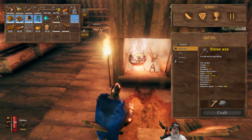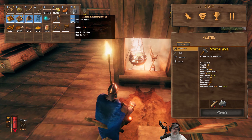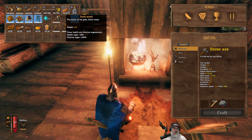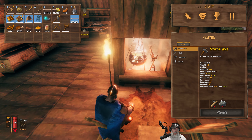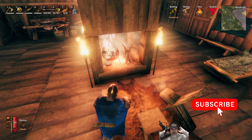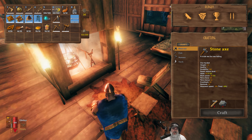Welcome back everybody to Valheim, I'm an old guy gaming and in this episode we are going to take on the second boss. I'm sitting here by the fire waiting for my third food item to wear off, and then we're going to eat sausages, cooked meat, and probably grilled necktail. These two dishes give more stamina but less health, and I think I'm going to go for more health. We have six medium healing meads that we've made.